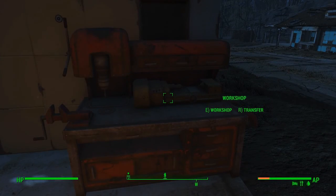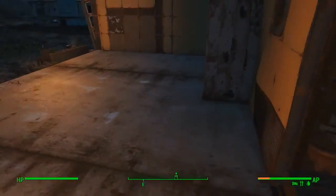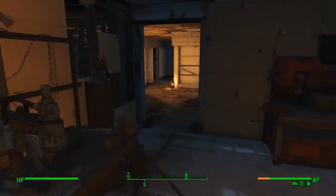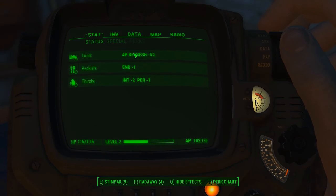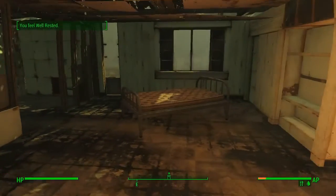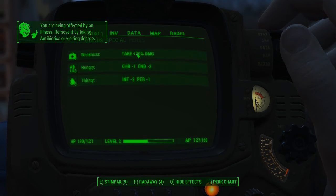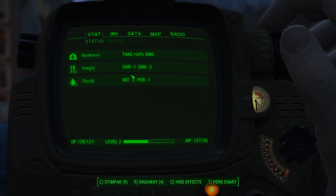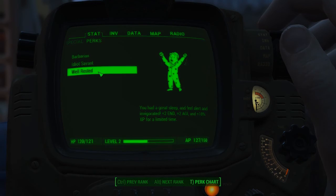I have scrapped everything that I could in Sanctuary, even my missing son's belongings. The only things I left behind are the workshop, the weapons workbench, the armor workbench, and the bed. Now let's take a look at our stats — right now I am tired, I am peckish, and I am thirsty. The biggest effect here is thirsty; I need to get rid of that because it's lowering my intelligence, which I need because I'm going to be trying to get a lot of experience. Radiation storm — going back to bed. Fun fact: you can just sleep your way through a radiation storm, it'll act like it didn't actually happen while you were sleeping.